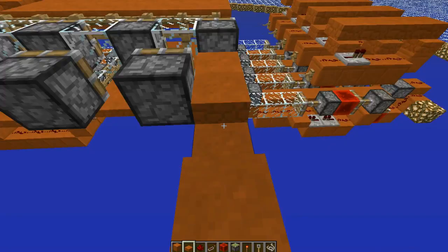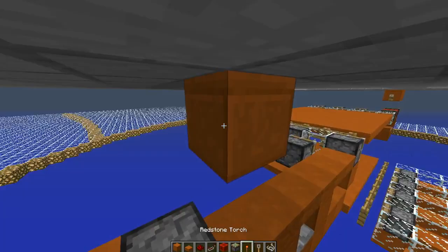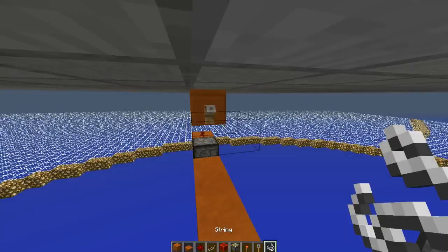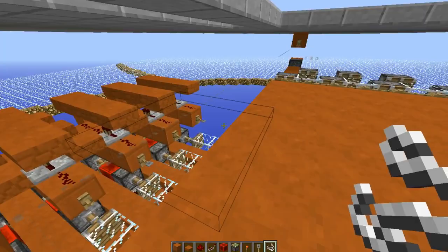Then fill this part up with half slabs like this. Go ahead and right there — place your redstone torch and your tripwire hook. The tripwire should go all the way across and meet up with the other side. And it should pulse like this.